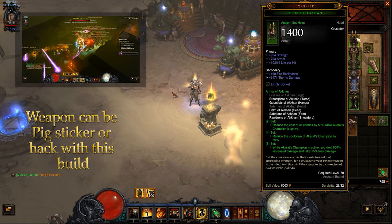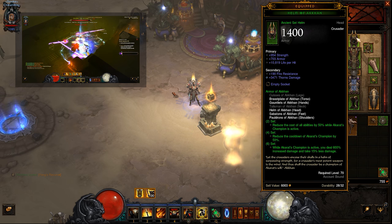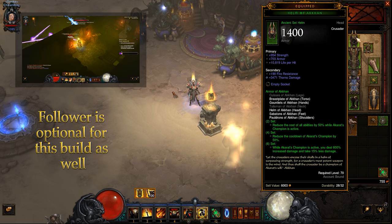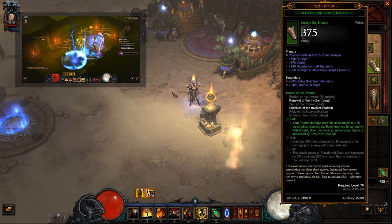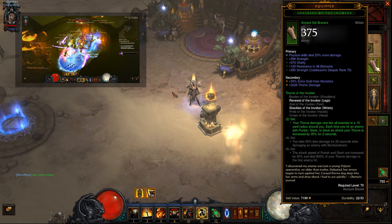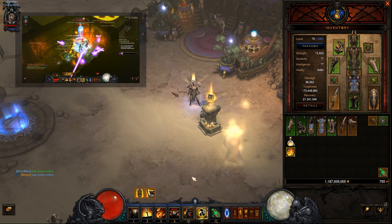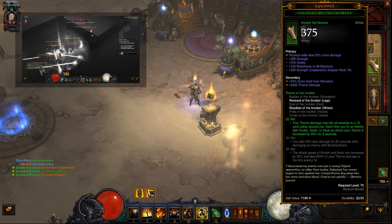The Akkhan set reduces the cooldown and cost of all abilities by 50% when Akkhan's Champion is active. The six-piece reduces the cooldown of Akkhan's Champion by 50%, and while Akkhan's Champion is active you deal 600% increased damage and take 15% less damage. Additionally, from Invoker, your Thorns damage now hits all enemies in a 15-yard radius, and each time you hit an enemy with Punish, Slash, or block an attack, your Thorns is increased by 35% for two seconds. Keeping Akkhan's Champion up constantly and getting high stacked Thorns damage is what's key about this build.